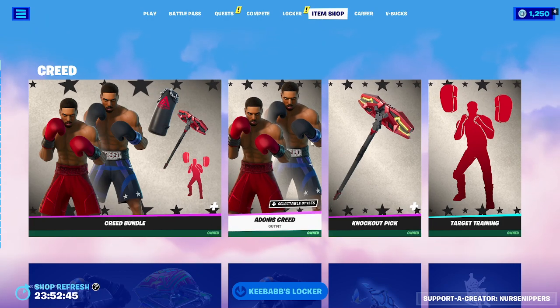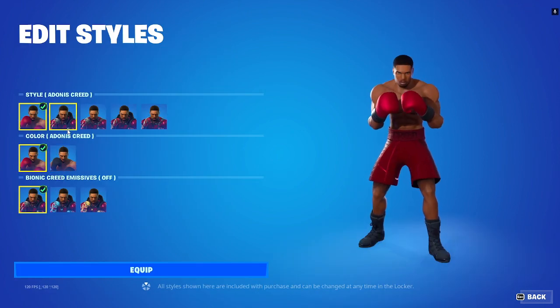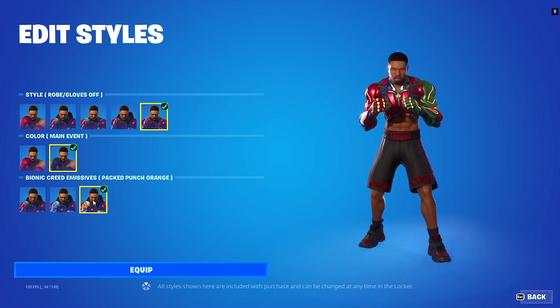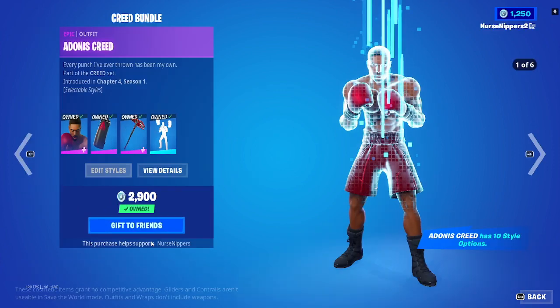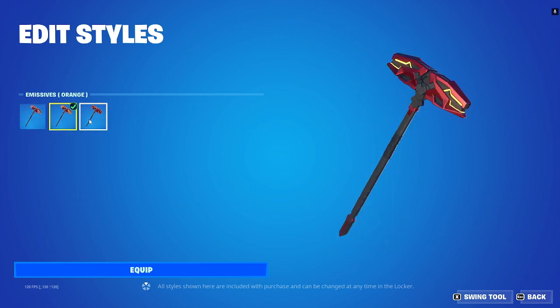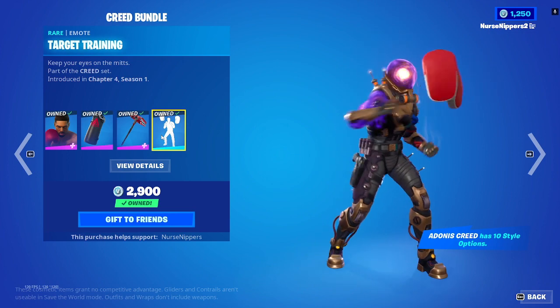So we got the Creed Bundle back. It comes with Adonis Creed, with a multitude of selectable styles — so many styles. The Heavy Bag back bling, the selectable styles of the Knockout pickaxe in blue, orange, and off-white, and then the Target Training emote.